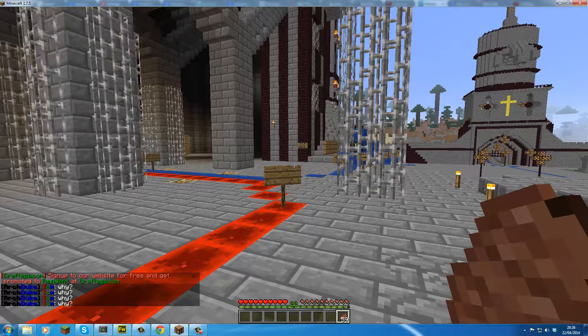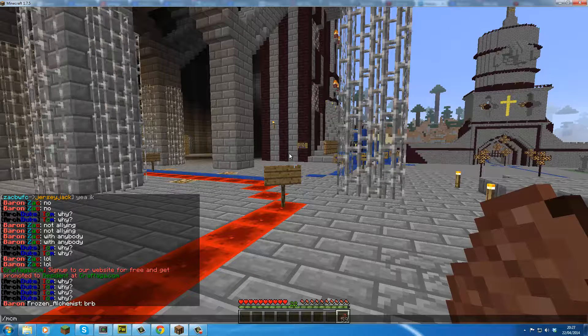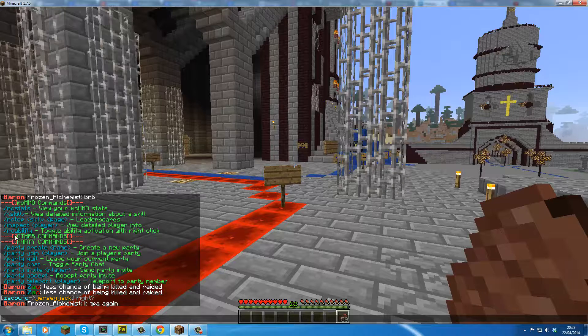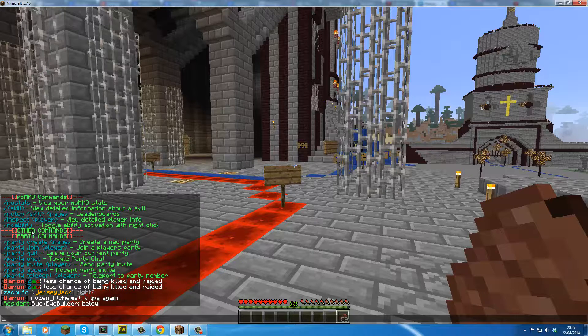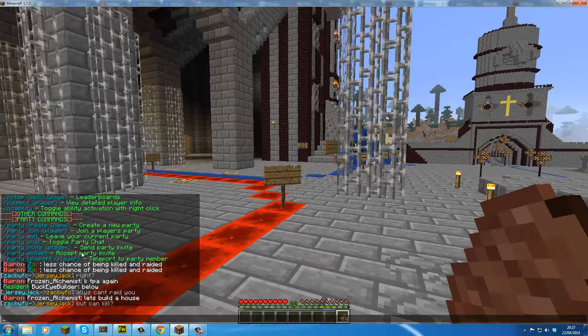There's a new feature in MCMMO which is the party system. If you use /mcmmo help, that gives you the main commands. You can also inspect other players to see their levels, and toggle whether your ability gets activated. With parties you can create a group of players, level up your MCMMO skills together, chat with each other, and you don't even have to be in the same faction.